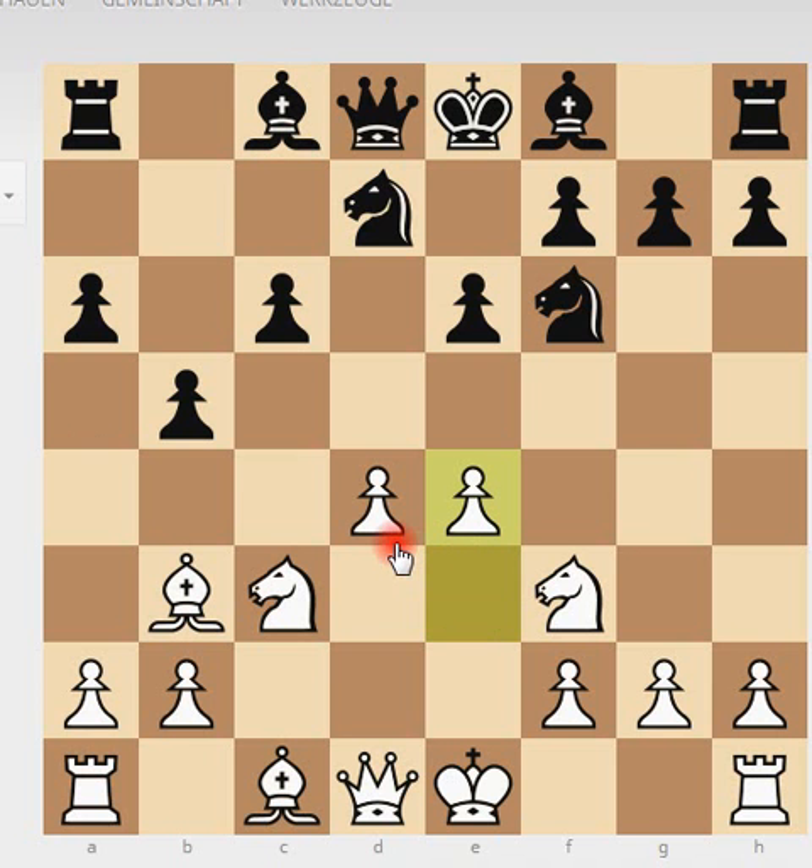White plays e4, grabbing space in the center. So white has a solid center, but black is attacking on the other side — the position is equal with chances for both sides. We see c5, but a better move would have been Bb7 first. If you play the Merano variation, play Bb7 before you open up or threaten to open up the position. It's not the best move for black, but black is not lost.